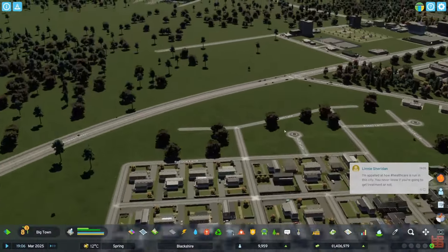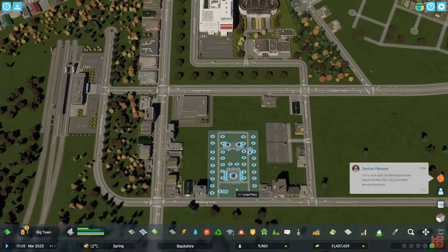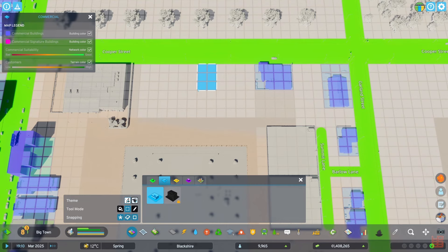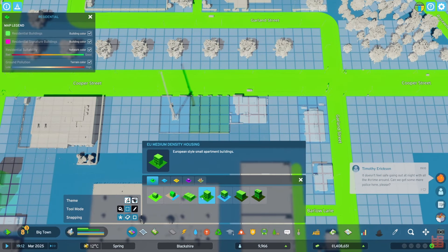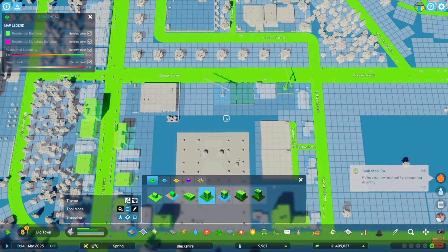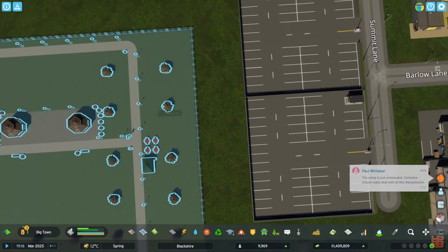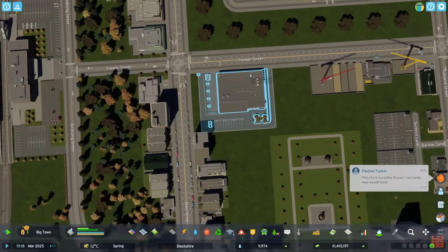Hopefully if she watches this episode she will see that and text me. So here's the situation — I love this park area, I love what we've got going on. But as you can see, it's kind of barren, and we don't want that. What we want to do is add some trees back here. But before we do that, I can't make a path here because it would delete things.